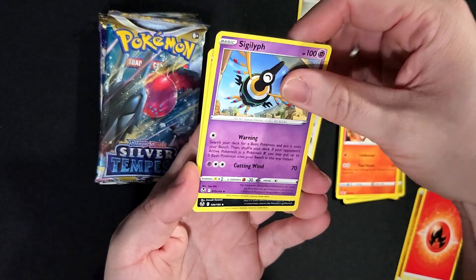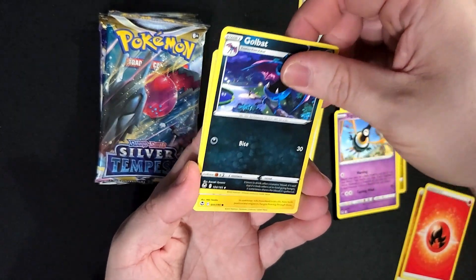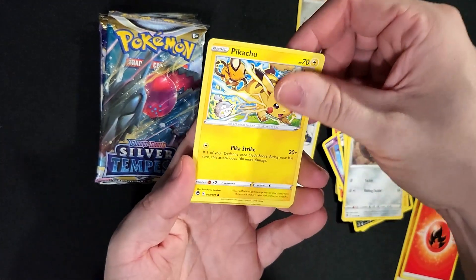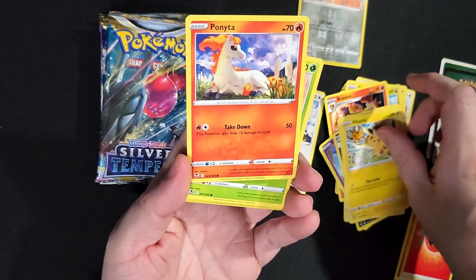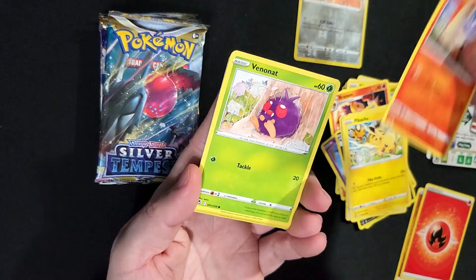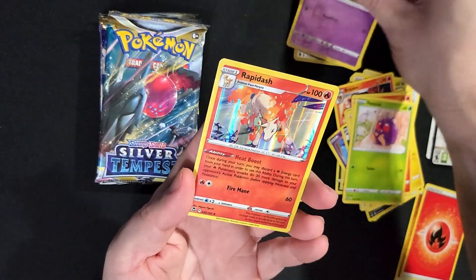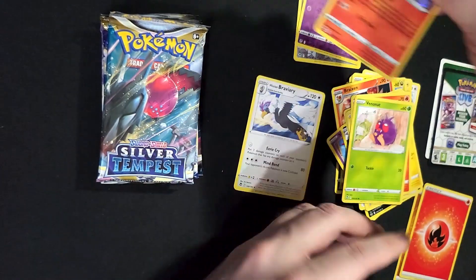Braxian, Sigalith, Golbat, Chinchou, Barrowseed, another Pikachu, Ponyta — that's a really nice artwork. Venonat, Reverse Elgem, and a Hollow Rapidash.